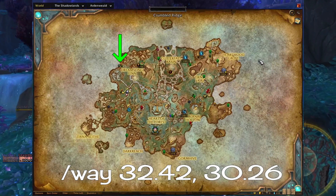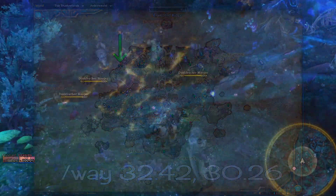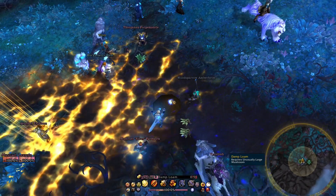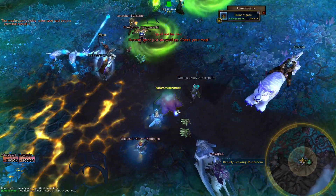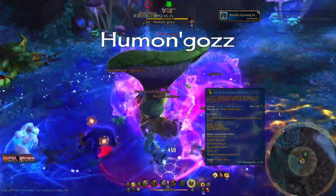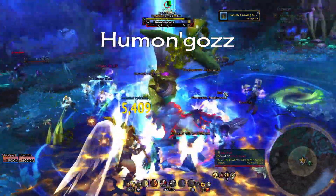Head to waypoint 32, 30 and plant this mushroom into the damp loam, which takes about 10 minutes to spawn if it's not already there, so you can see why the 20-minute timer might be an issue. The rare you're spawning with this is Humungus, a big mean old mushroom man with a lot of health. You kill him and you get the mount.